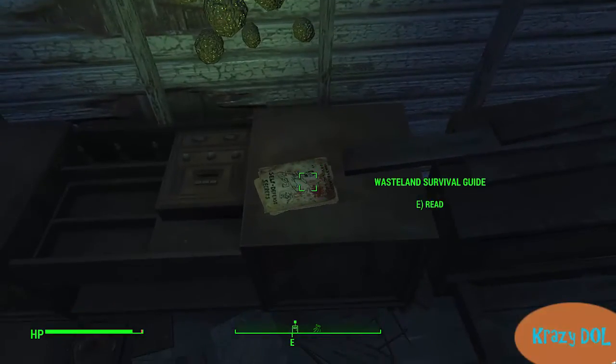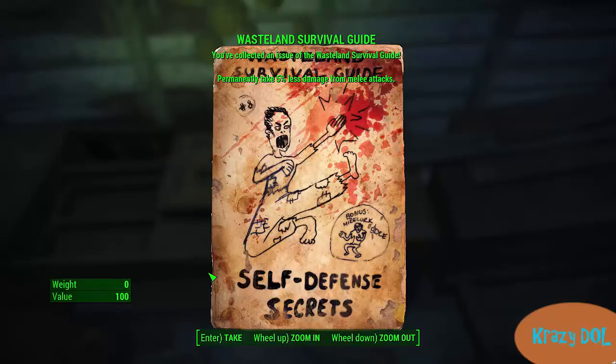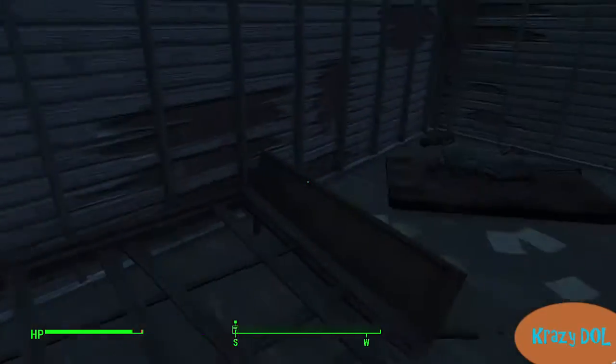It's the Wasteland Survival Guide, and when you click Read, it is Self-Defense Secrets, which permanently lets you take 5% less damage from melee attacks. That could be very helpful, especially if you get a few more of them.